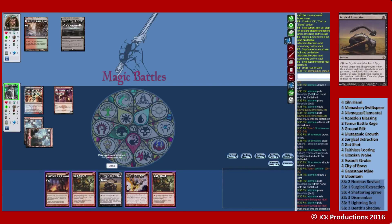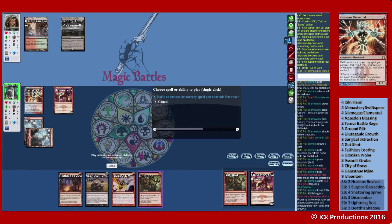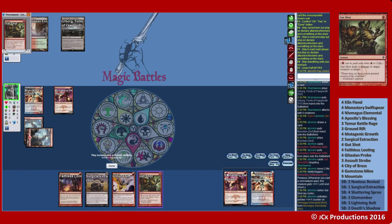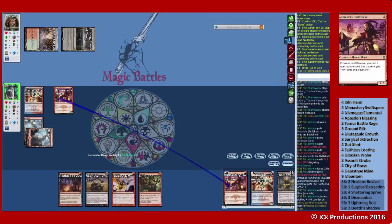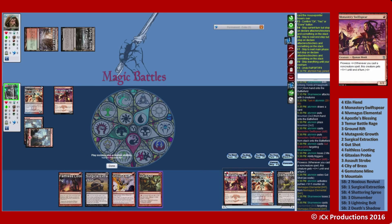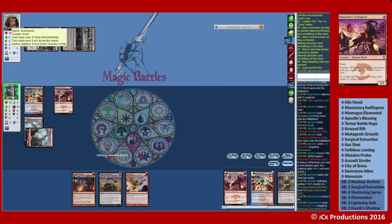So let's play out our Monastery Swiftspear. We can Gut Shot — pay two life, exile it. Lightning Bolt from our opponent. Dismember. Well, there we go — playing for Dismember.